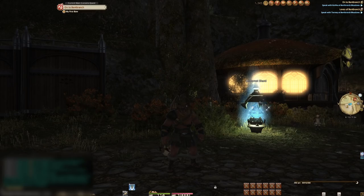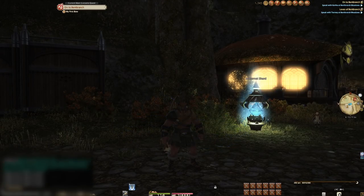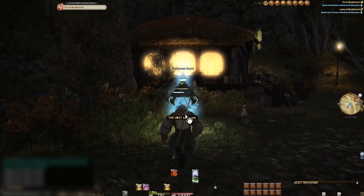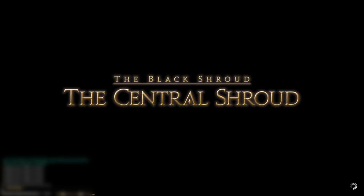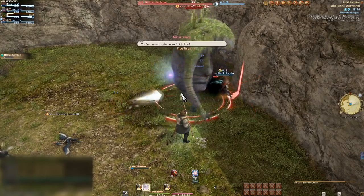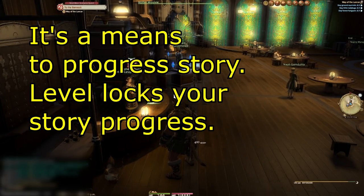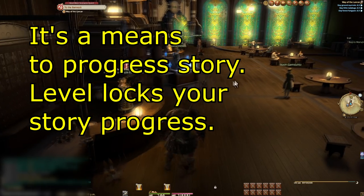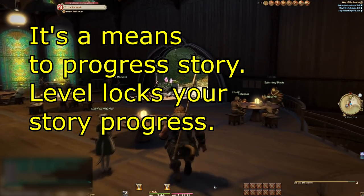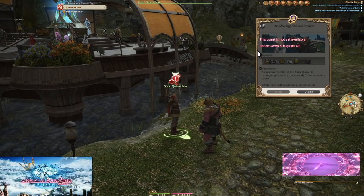That covers everything around level 10. There's been a huge list of unlocks: inns, leves, guildhests, and there will be so many more things as we go on. If it's not already clear, your level hardly ever matters. Most major features of the game are locked not to your level but to the level of story quest completions. There are exceptions of course, like class quest rewards, but a lot of the game is main story locked.